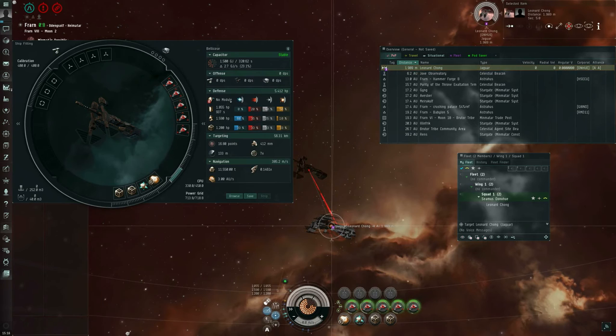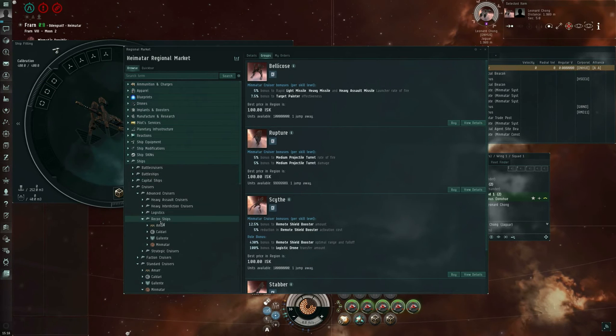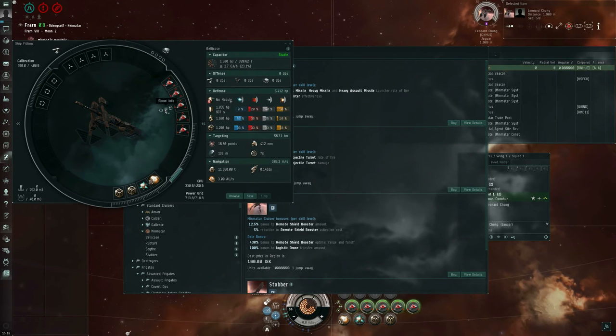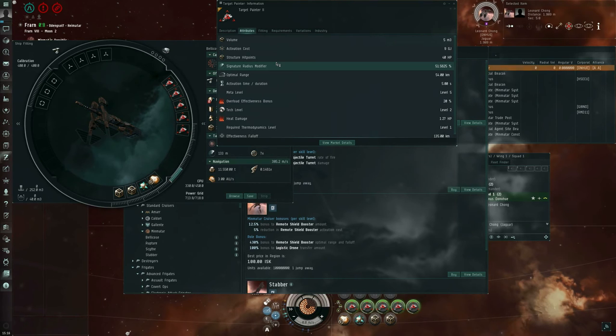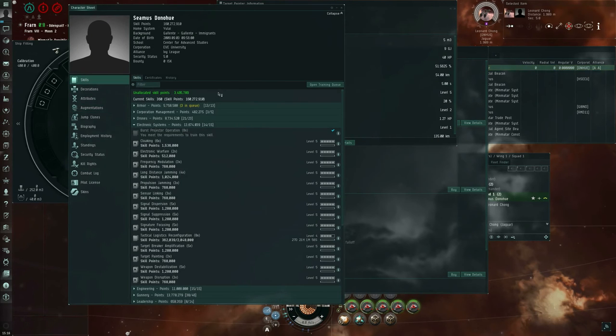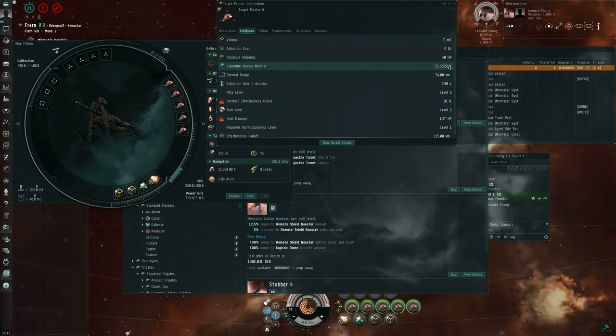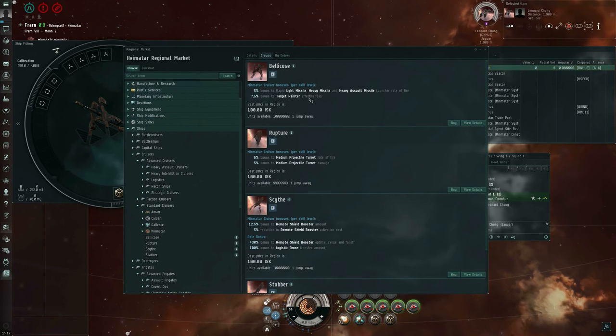Let's talk about the ships that are bonused for target painting. I'm flying a Bellicose class Minmatar cruiser, which has a 7.5% bonus to target painter effectiveness per skill level. Normally a Tech 2 target painter unbonused only increases the enemy's signature radius by 30%. Fit to a Bellicose with Minmatar Cruiser trained to level 5, I multiply that 30% by 1.375. I also have Signature Focusing trained to level 5, which multiplies by another 1.25 — so 30 × 1.25 × 1.375 = 51.5625%, which is what we see in the show info window.